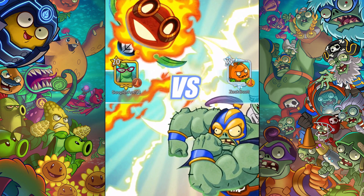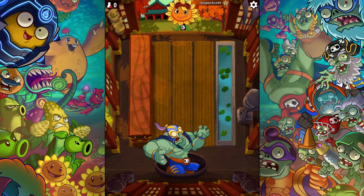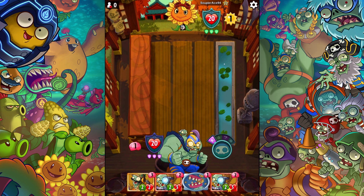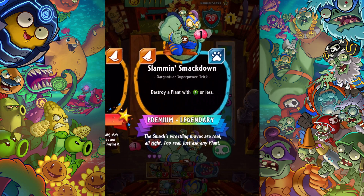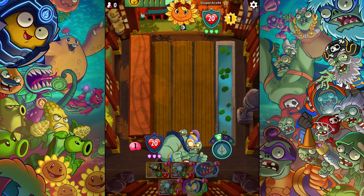Here we go — this opponent is level 20, probably not as experienced as I am. This is actually a good opening, I'll stick with it. Having the Gargologist in the deck is pretty good, especially getting two out. But remember they take up space — if you have two out and then just two Gargantuars, they're good for early game but not so good for late game. Good to have them right now rather than later.